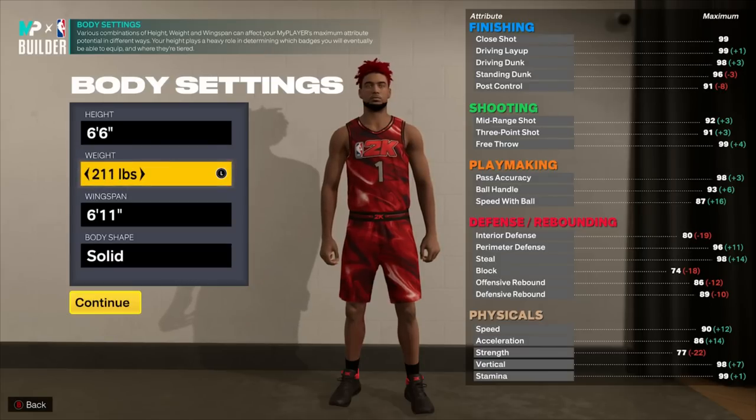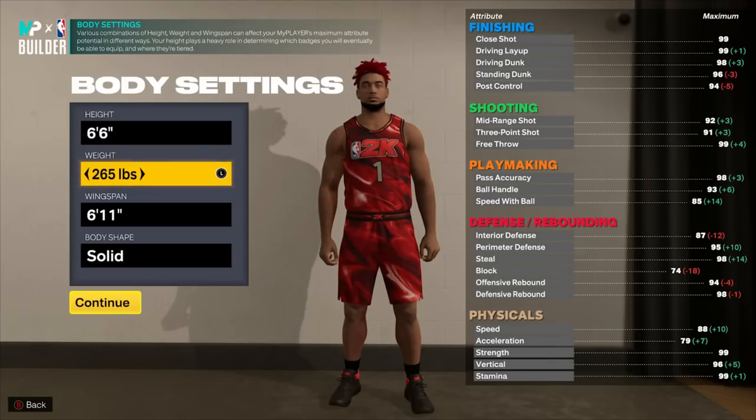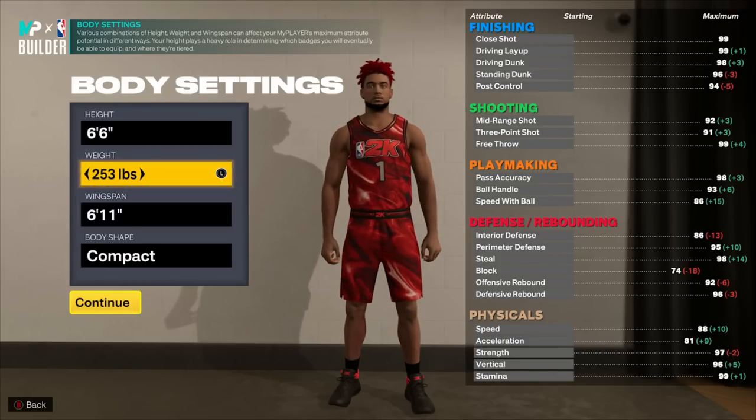At minimum weight I have 76 strength. At max weight, I only lost two speed with ball — going from 87 to 85 — but I gained 23 strength, going from 76 to 99. I lost about seven acceleration, but that's not nearly as important. Speed with ball is the most important thing, so we're going to go somewhere in the middle when it comes to weight.